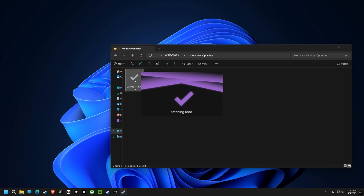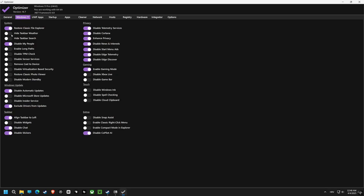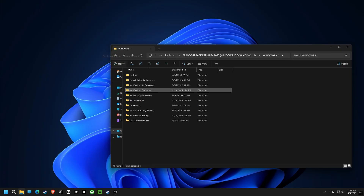And finally, the Optimizer software. With this, you can tweak all sorts of settings. We can disable things like telemetry, which collects information about your usage, and other things running in the background. This frees up your computer resources, making your computer faster and more responsive. These are the best settings, and I recommend them for optimal performance.